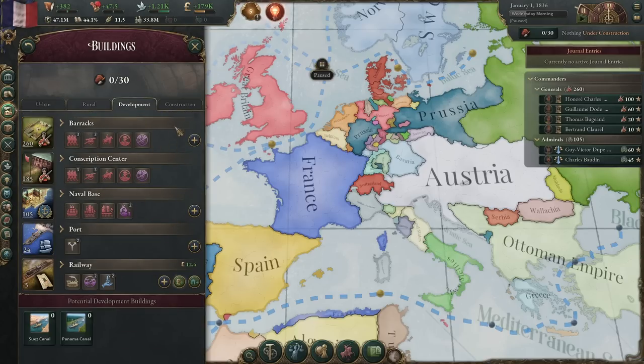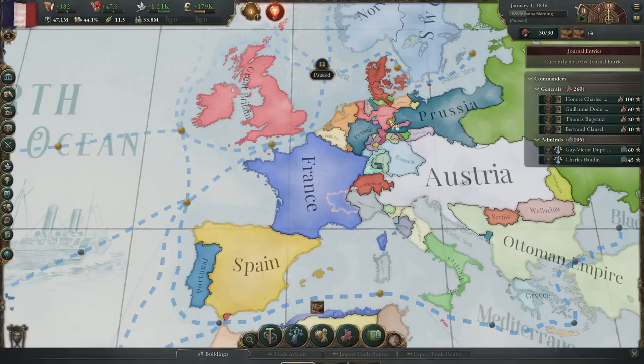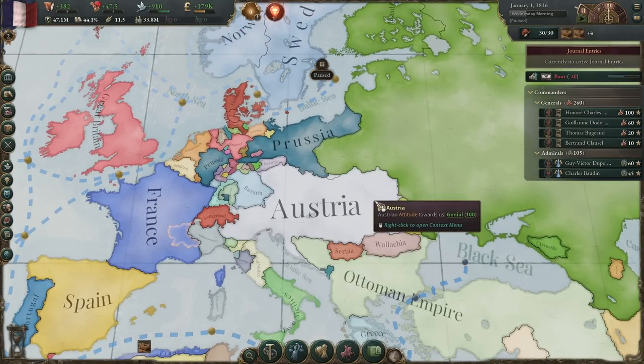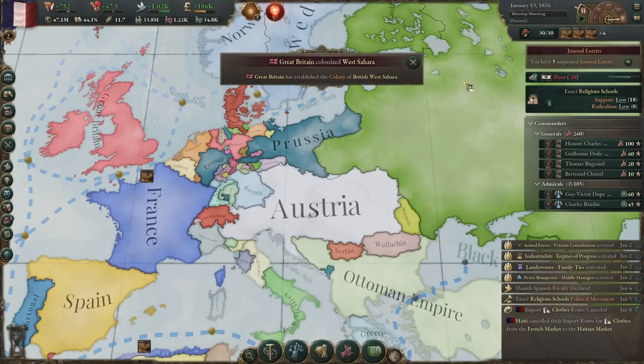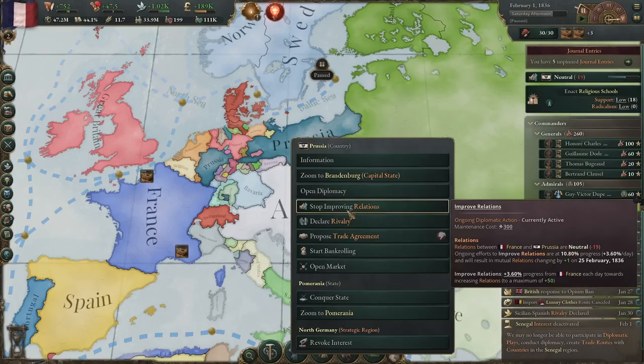Set your military up to whatever's the most advanced. Build yourself a few construction sectors — doesn't really matter, just get your construction going. And then we are going to improve relations with Prussia, just enough for our relations to not be poor and to be neutral. That should only need a tick one time, so once that's done, stop improving relations.